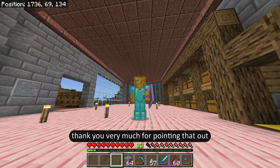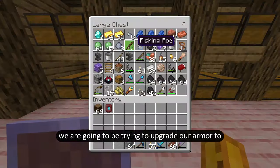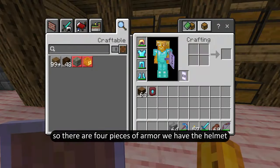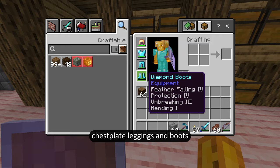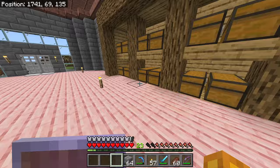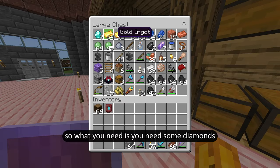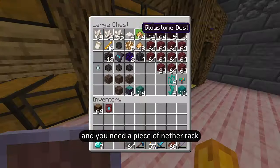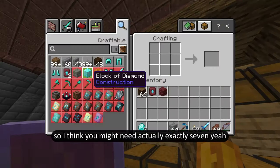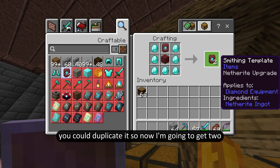In today's episode what we are going to be doing is trying to upgrade our armor to netherite. There are four pieces of armor: the helmet, chestplate, leggings, and boots. But I only found one smithing template from the bastion. What you can do is actually duplicate these things — you need some diamonds and a piece of netherrack, exactly seven diamonds. With seven diamonds and a netherrack, you can duplicate it.